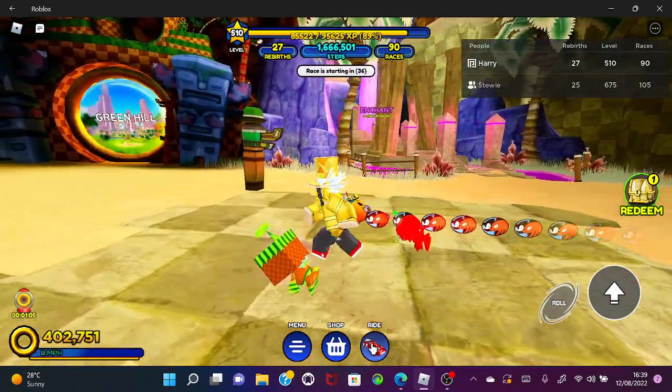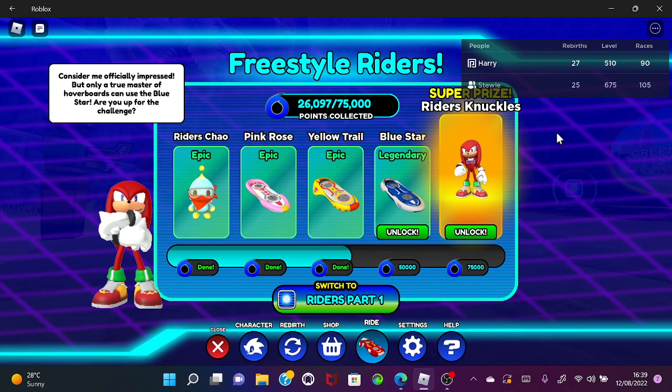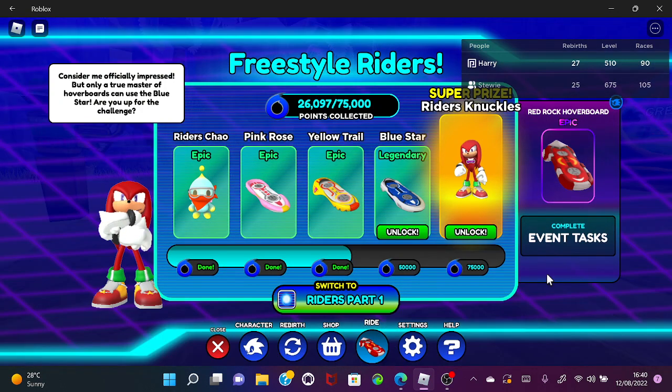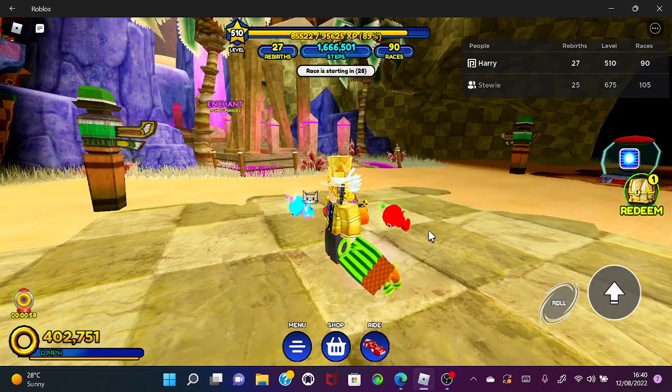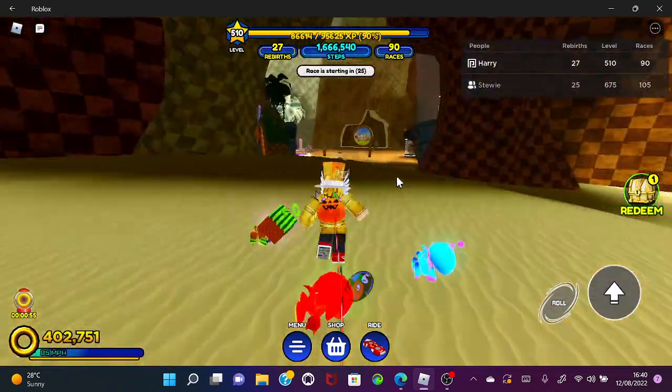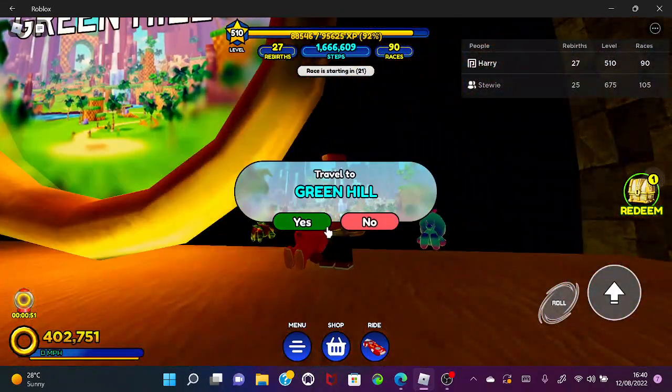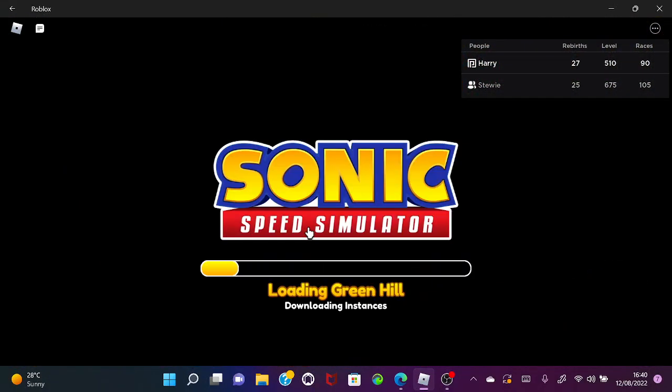Once you complete Freestyle Riders Part 1, you actually need to use the red hoverboard for Riders Part 2. What you need to do is go back to Green Hill to do some of this. Make sure you do this before the event is gone — it says it's permanent, but I'm not sure because I was in a testing server and didn't find the Knuckle Shrine anywhere.